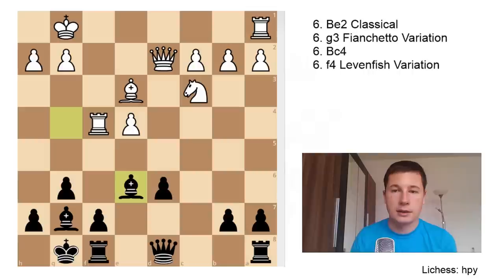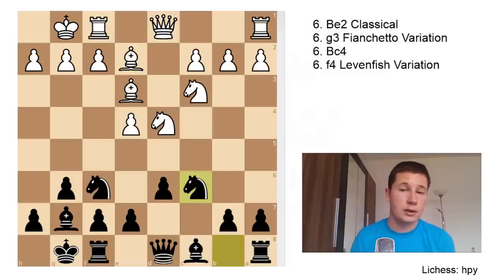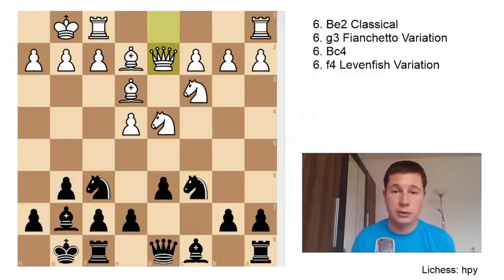So the move Be3 with Nc6 is a safer option for White, to which White can continue with either Nb3 or Qd2. Let's go back to the main move. After castles-castles, instead of Be3, White could go for Bg5, which seems more aggressive, though it might appear redundant since Black isn't immediately threatening to capture the f6 knight.